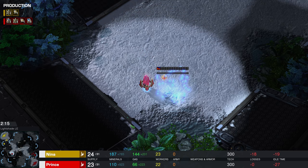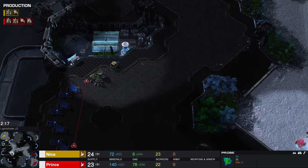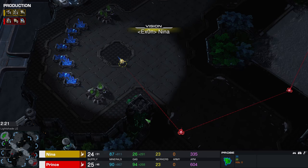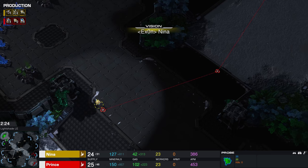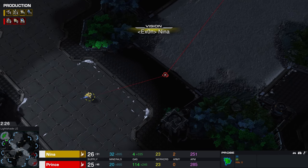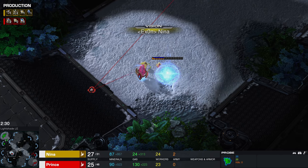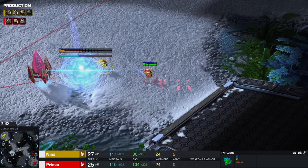Apparently it's going to be another gateway going up on Nina's side. Now already another probe has been sent out. Obviously this is PvP, a matchup that has a lot of cheese in it, and even though the shield battery has made it a little bit less cheesy, this proxy over here will be found.